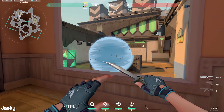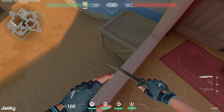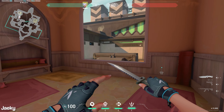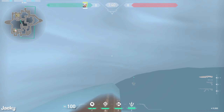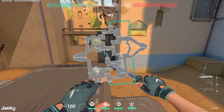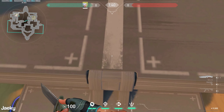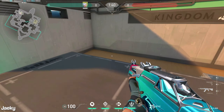Then we're going to pop our dash and dash into the smoke. While you're dashing out into your smoke you want to check under Hookah in case there's anyone playing there. You can also clear Cubby as well if you're fast enough. You just want to dash out into your smoke and look right, and you'll be able to clear under Hookah and Cubby.